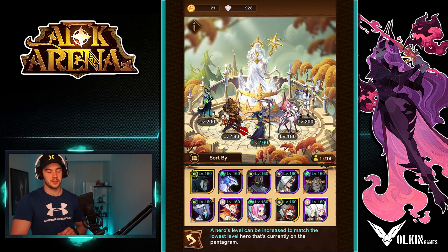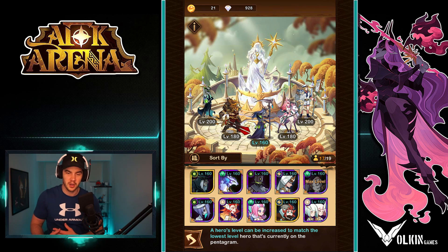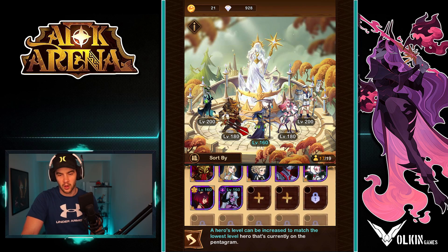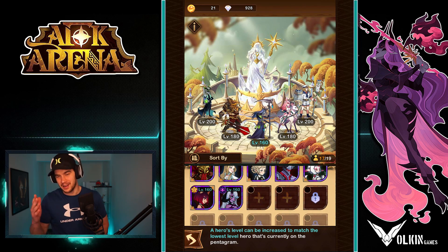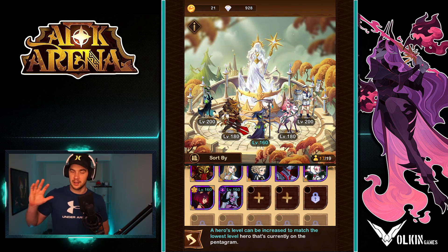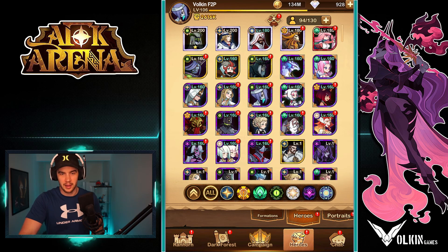Next up, I wanted to look at the resonating crystal. As you can see here, my top five leveled heroes all go up here, and then every other hero down the bottom gains the level of the lowest level hero in that crystal. So it's really important that you only ever need to level five heroes. If you've accidentally leveled more, you can tell which ones are leveled because they have the white writing and everyone else in the crystal has the blue writing.